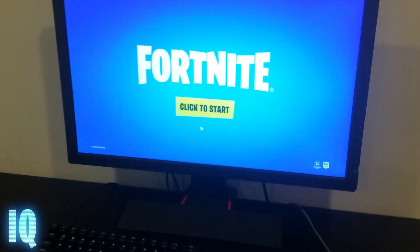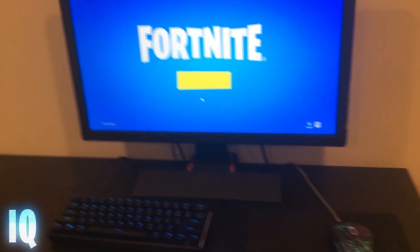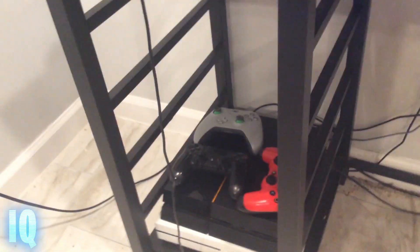Next up is the mouse — about $25-35 from Walmart, not sure what mouse it is. The mouse pad is about $10-15. Then the monitor — not sure how much it was but it's a decent G-series monitor.